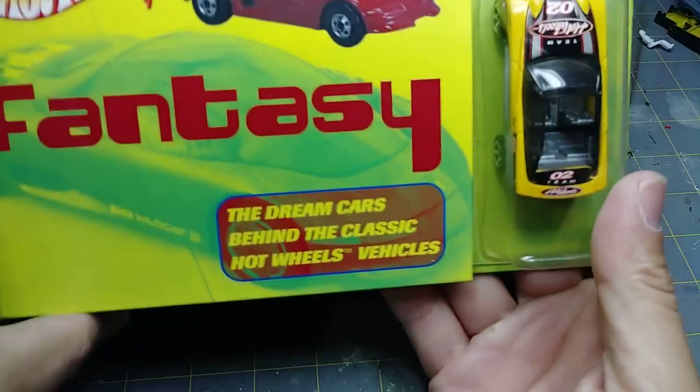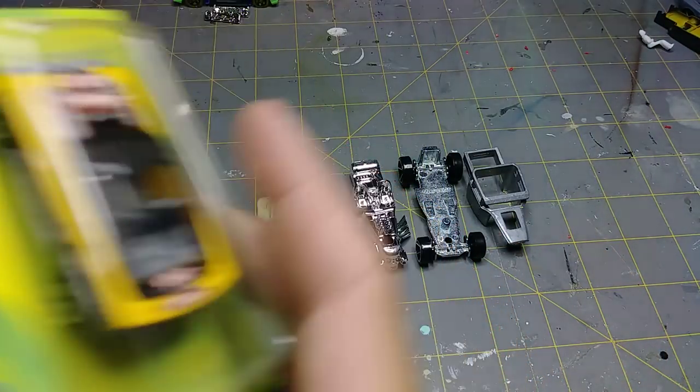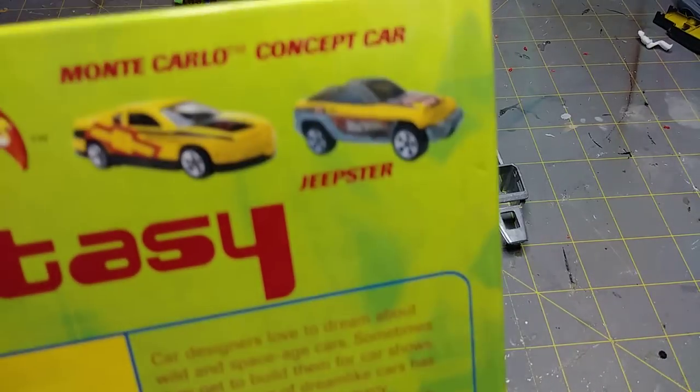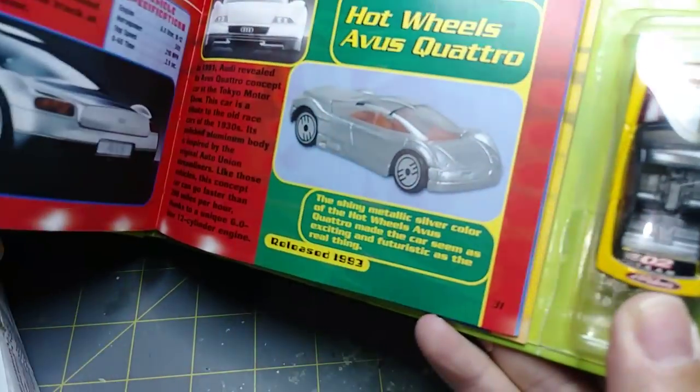The other one was the Fantasy Cars Book One. What is this car? I don't think I've seen this one before — the Monte Carlo Jeepster. Very cool, that is awesome. These are children's books, by the way.